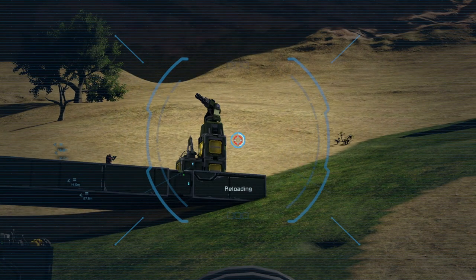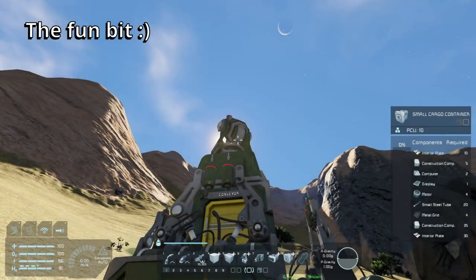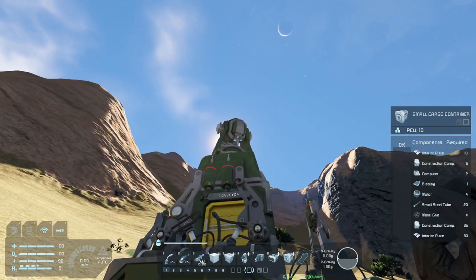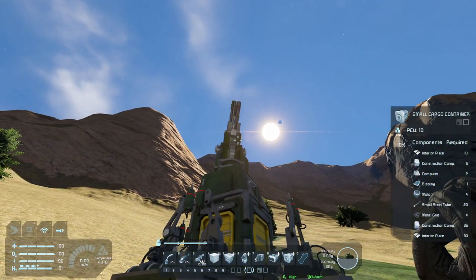I used a full round of ammo and it hasn't touched it — it's absolutely fine. So an automatic rifle or grinder won't touch a Gatling turret if it has a welder loaded up with steel plates. We've also tried it with one of the base Gatling turrets and it couldn't destroy it.